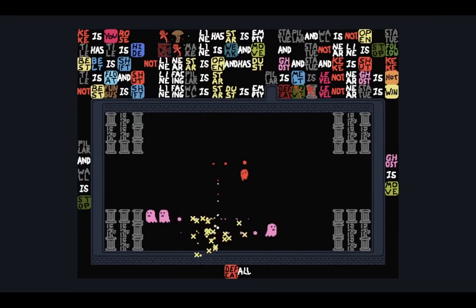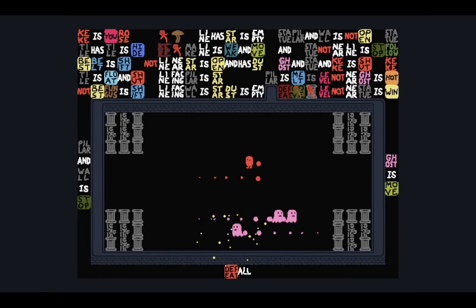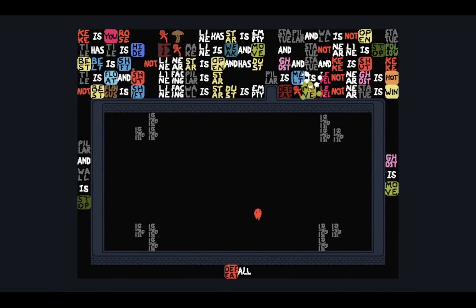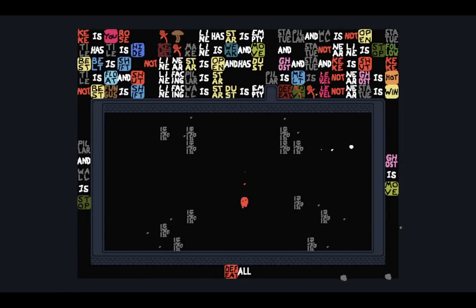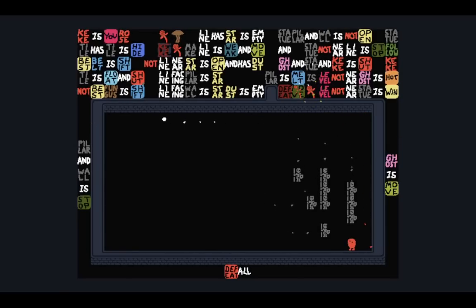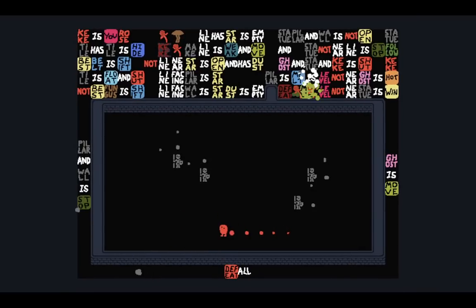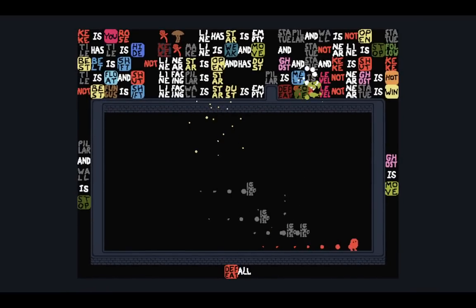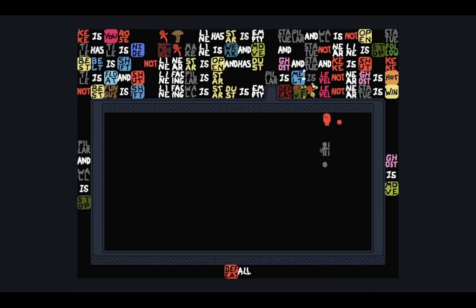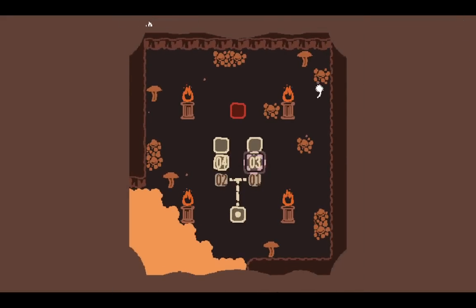Those die. Can I aim a little better? There we go. The statues came alive — I think they're slightly following Keke too. Shoot there. Shoot here. They're a little apart now. I think one of those statues has stacked. One left — I'm not dying to a single one. There we go.